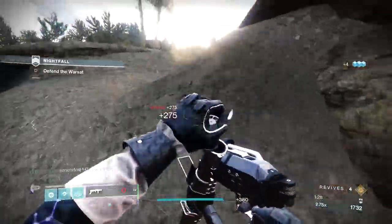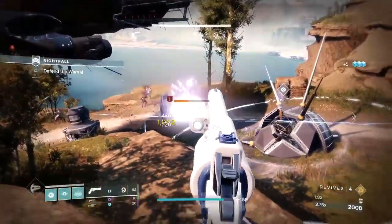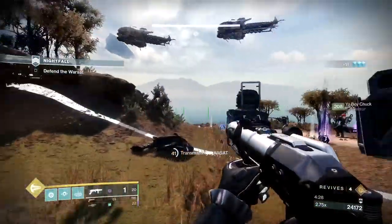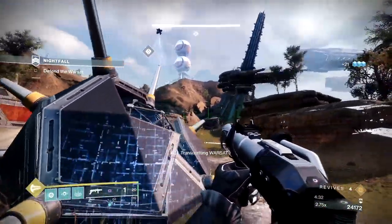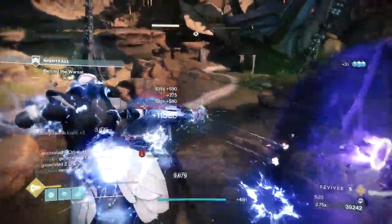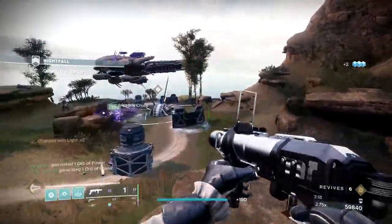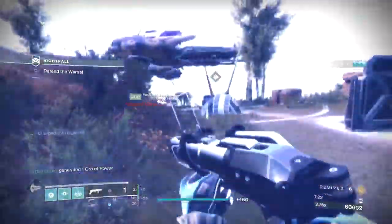At around 32% on the Warsat, an Overload champ will spawn. Once the adds are clear, stand in the circle until the skiff goes away and two more spawn. Get out of the circle and post up behind the cover right next to you. Shoot off the cannons on the two new skiffs and start clearing the adds. Pop your supers to take out the barrier and the remaining adds and jump back in the circle until the two skiffs leave. Rinse and repeat this section again — stand on the cliff in the back, abuse your range, deal with the overload that spawns, and then finish out the circle and you're on to the next room.